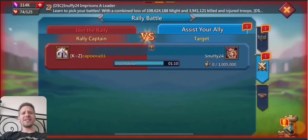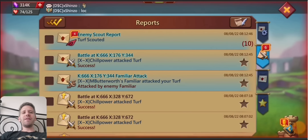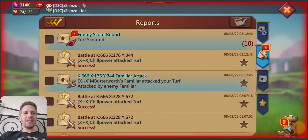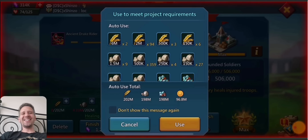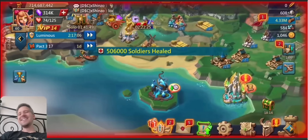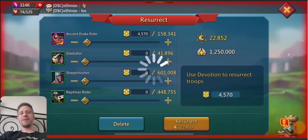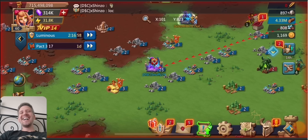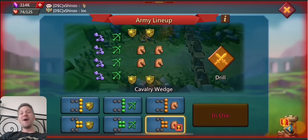That rally was about 3.9 million, so damage to him was around 1.6 million — a bit more than the first rally but not too bad. He didn't heal so he did take full reds on that one again, but it doesn't matter. 60% goes to the Divine Assistant, so he now has about 5.6 million troops in there that he'll be getting back over the next day, which is awesome.